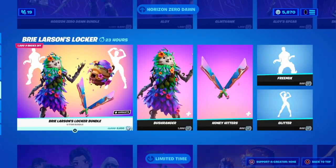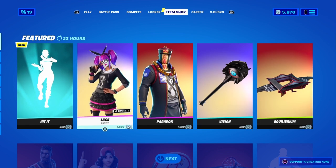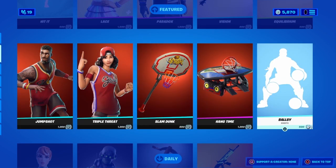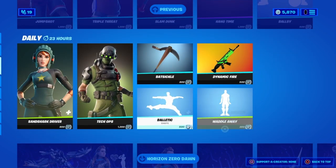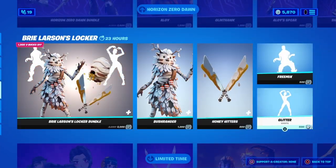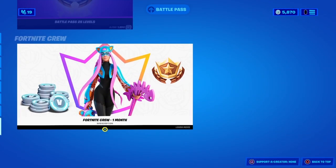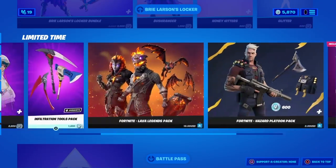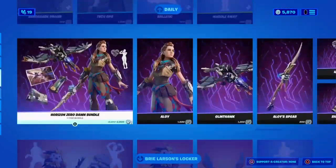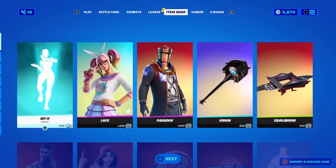But real quick, I am gifting tons of you guys whatever you want from the Fortnite item shop, including the Hit It emote and the Season 6 Battle Pass. So if there is something that you want right now from the Fortnite item shop, just subscribe with notifications, like the video, and then go comment your Epic Games Gamer Tag and what you want from the Fortnite item shop. I'm gonna be gifting tons of you guys whatever you want.